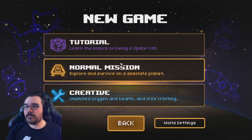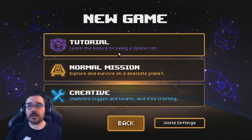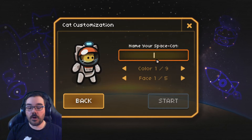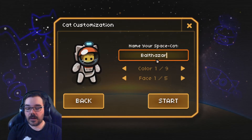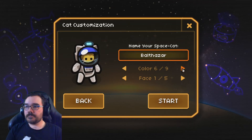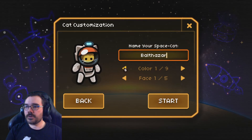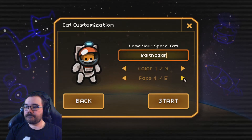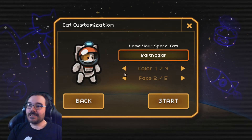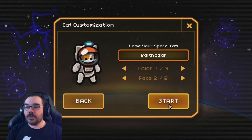We're going to have to go into the tutorial. I have no idea what being a space cat is all about, and I'm pretty sure I read the description at the end of the last episode as well. Name my space cat — who obviously is going to be called Barthasar, because I think that would be an excellent name for a cat. Let's go for the orange. That one's fine.